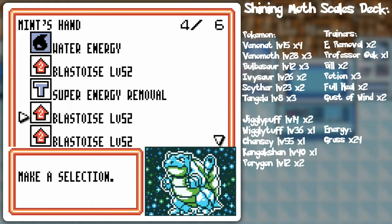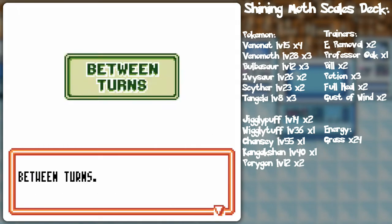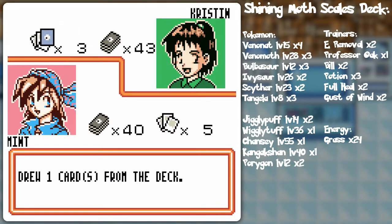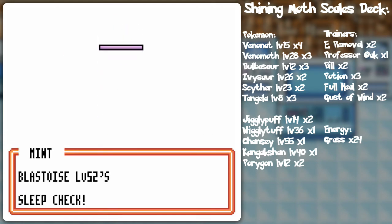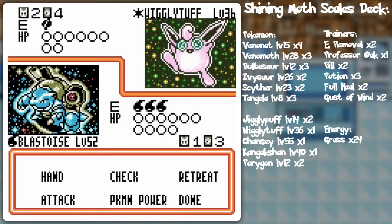I'm going to put that on Squirtle and do a sneaky sneak just in case of a Wigglytuff threat and call it a turn. As you can tell, it's like everything you draw with this deck is just death to the opponent.